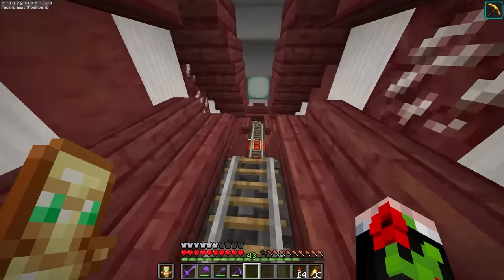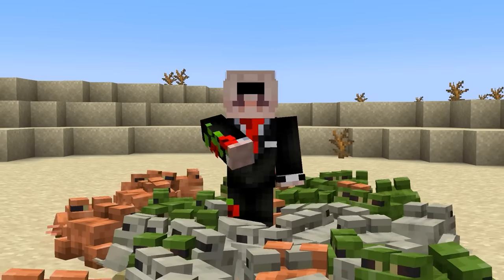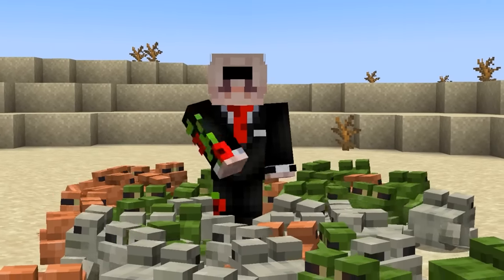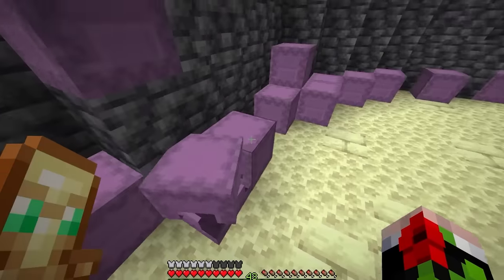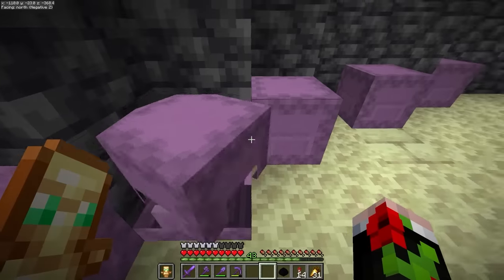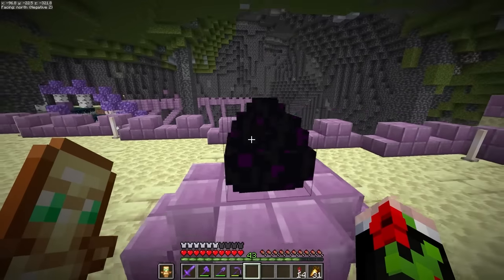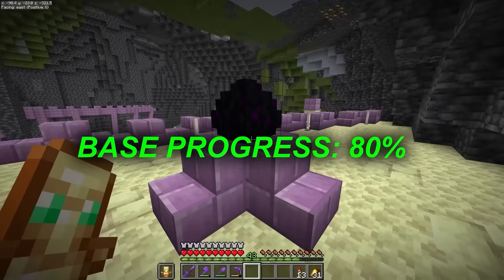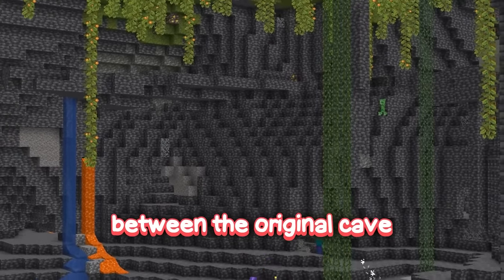Oh wait - I think I know where the dragon egg is now! How could I have been so stupid? I think it's been in one of these shulker boxes we stole all along. Yes, there it is! I was so scared we weren't going to find it. Let's plonk it onto the podium - and boom, the dragon egg is safely inside the base. Look at the difference between the original cave and what we have now.